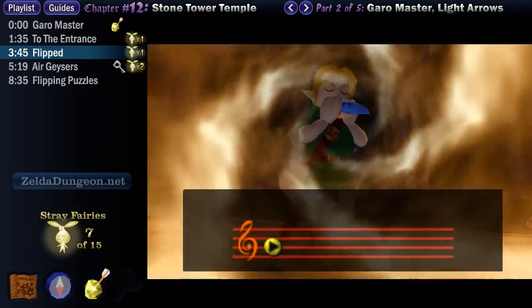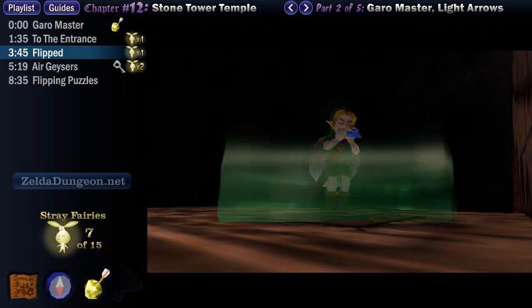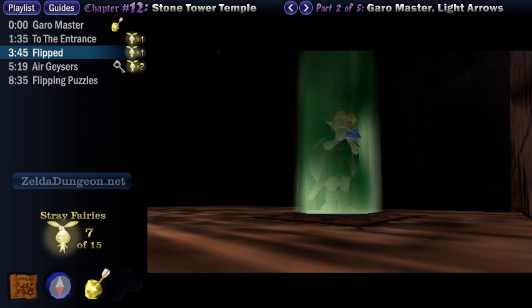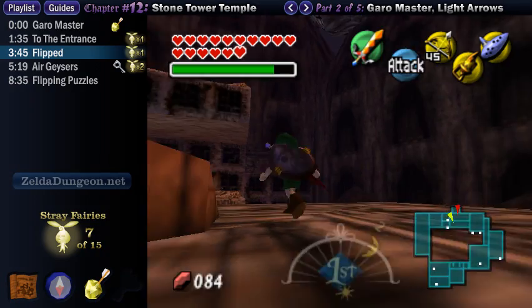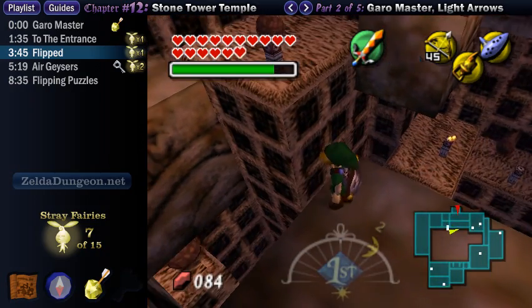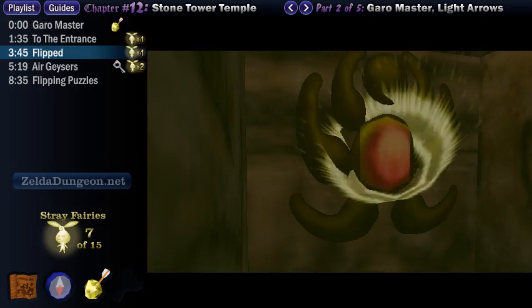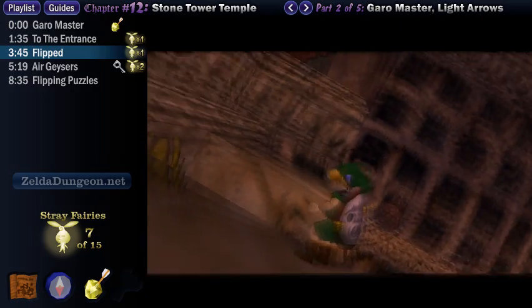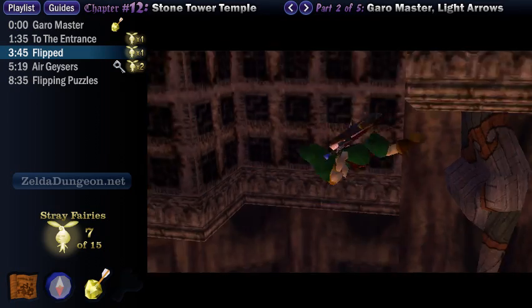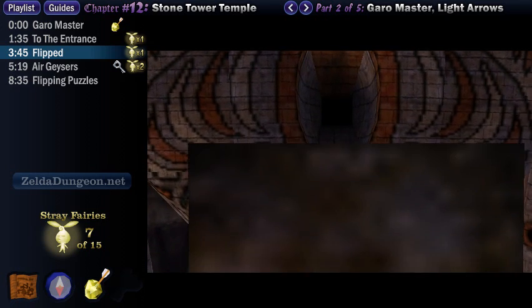Outside, you want to step on the floor switch to your right and play the Elegy of Emptiness to create a statue. This particular switch moves the middle block backwards, unveiling the red emblem that the Garo Master told us about earlier. He said that if we shot it with a sacred golden light, it would rearrange things in the temple. Let's test this out. And just when you thought Majora's Mask wasn't a drug trip, it proves you wrong again. Stone Tower is now flipped!